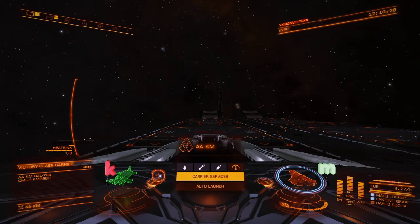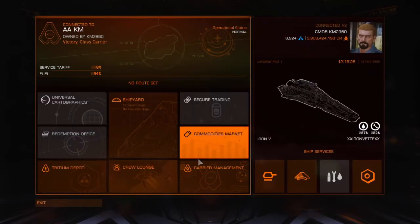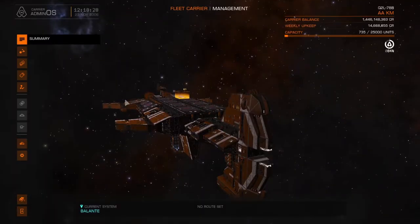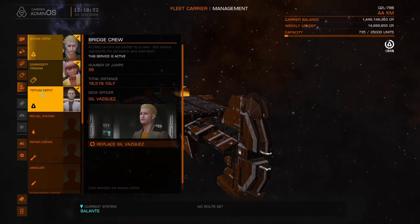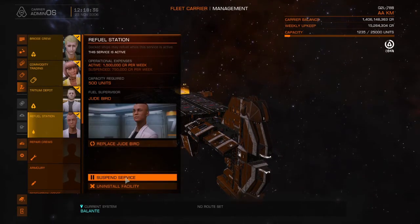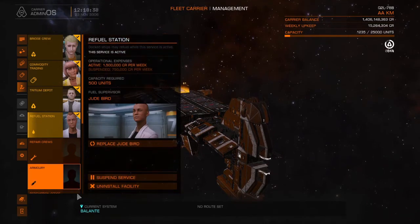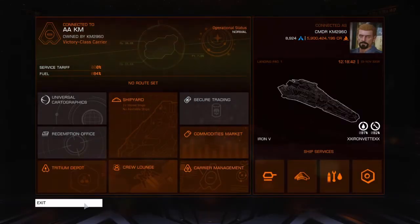I landed on the carrier and was recording quickly. I tried the different services, but basically the bare minimum that you want is the refuel, repair, and the armory — to refuel your ship, repair your ship, and reload your ship. You have to set these up; they are not defaulted.